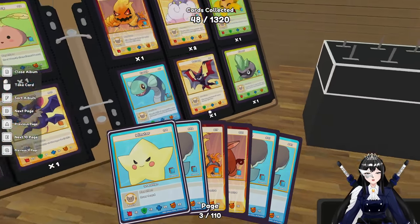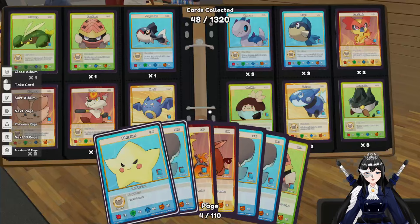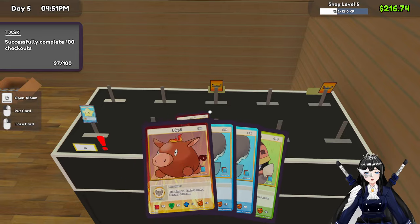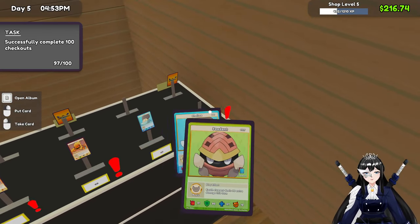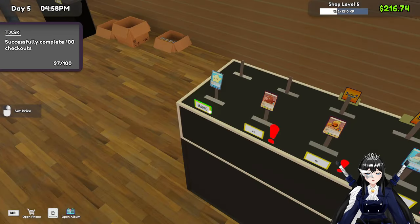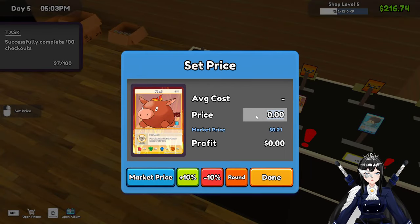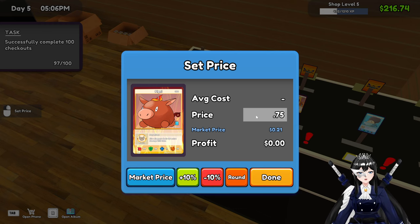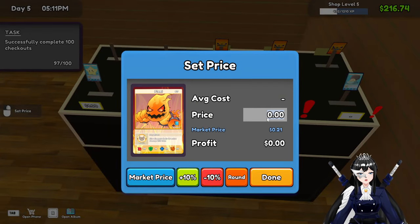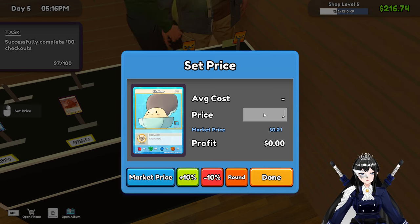We can get this — I need one more. Oops, sorry, wrong button. Wanted to close it and put some here. And set the price — this will be one dollar. This will be .75. This will be .65. .5.